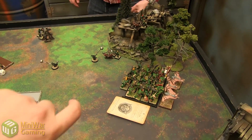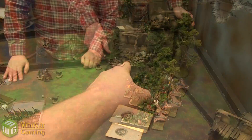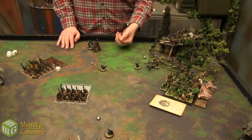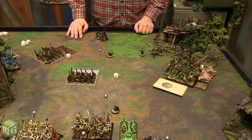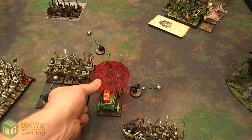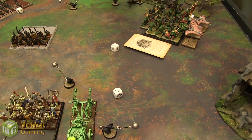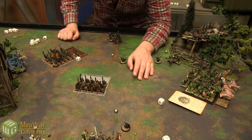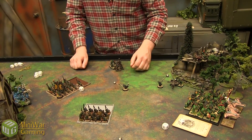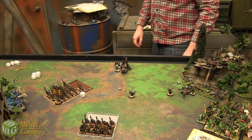Second Spear Chukka hits on a four — also a miss. Rock Lobber fires at the back of the skeleton unit — it misfires as well. Rolling the misfire chart: a two — can't fire this turn or next turn and takes a wound. One of the Goblins got caught in the contraption and got flung somewhere while the machine broke.